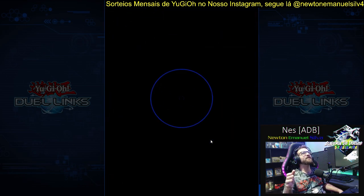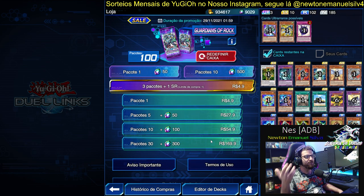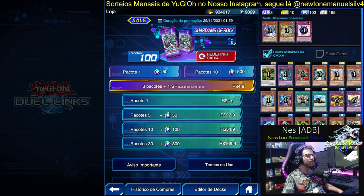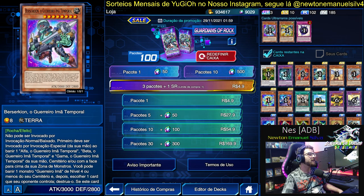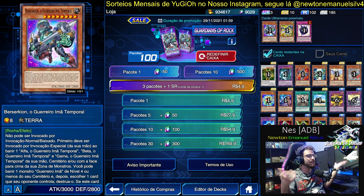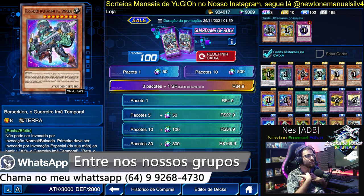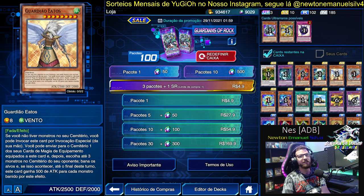Let's continue with Guardians of the Rock. Here it starts getting top. This mini box is very good — why? Because we're talking about a deck that is still running today, annoying everyone: the Triamid deck. Why? Because they're very good. There's no clear answer to that. I need to give a rating without giving it a 10 — it's impossible. Guardians of the Rock is practically the best mini box in the game.